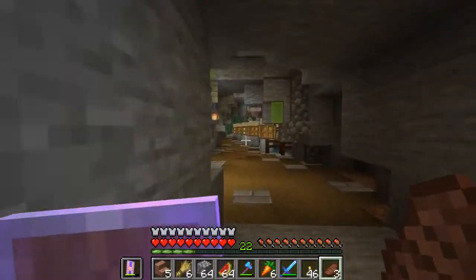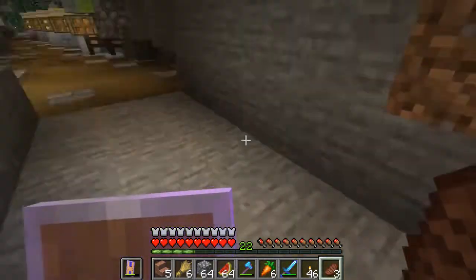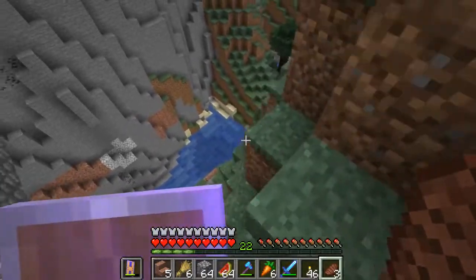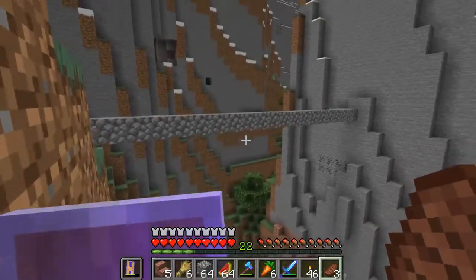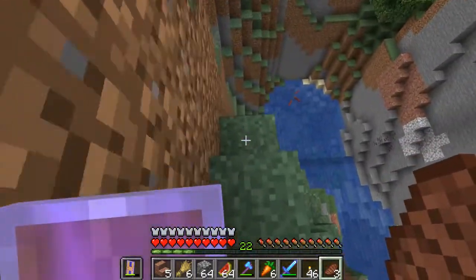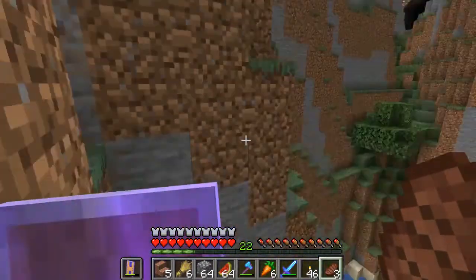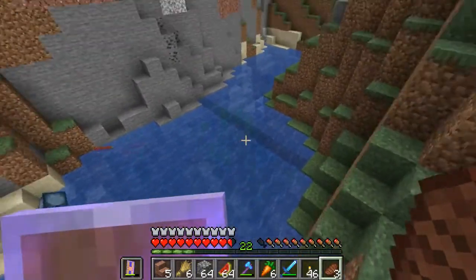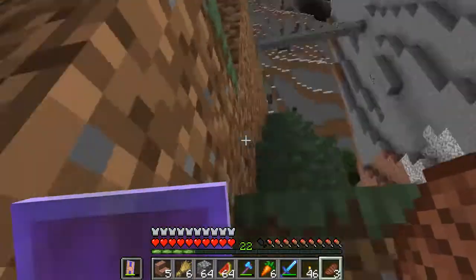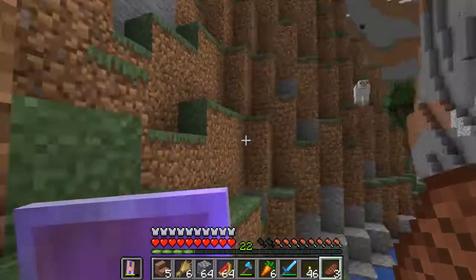Anyways, what I want to get done today - over here we have this path going through, continuing through this cave. I gotta light this out and then it goes over this big canyon with a river. What I'd like to do today is have a big beautiful bridge right here instead of this simple cobblestone bridge I temporarily put so I can get to the other side. It's gonna be like a half-arch suspension bridge - a really cool looking bridge.